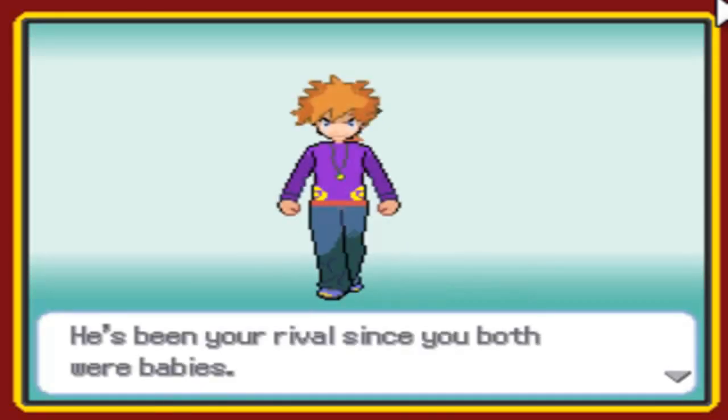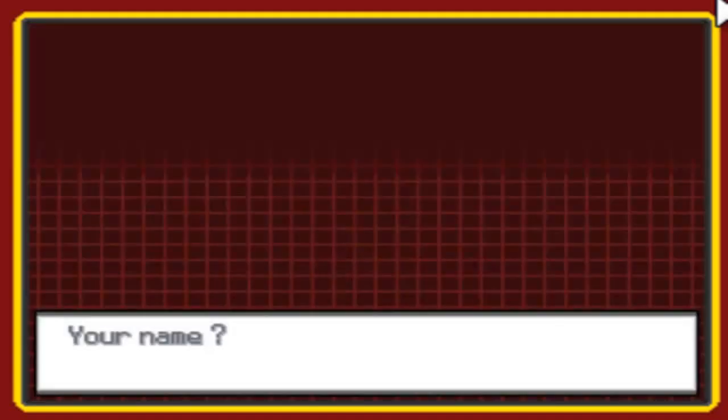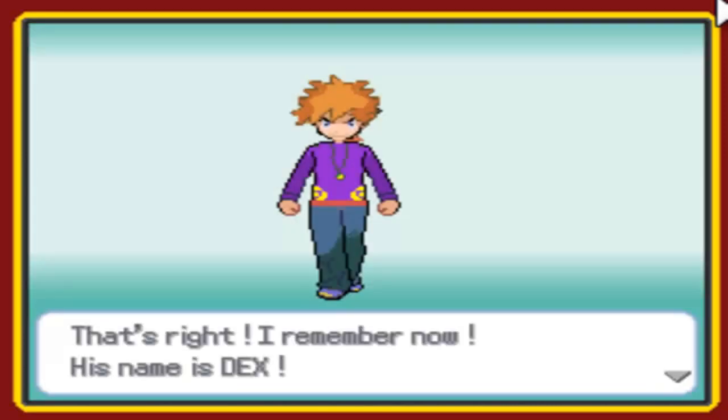He's been your rival since you both were babies. What was his name again? Whatever. I don't really care about this guy, but I'm just going to name him. Let's see — Dex. I'll name him Dex. If you don't know who Dex is, he's one of the most mysterious people in the world — a really big criminal. So, go tracking down. Anyway, I'm going to name him Dex. I'm going to, you know, beat the shit out of him.